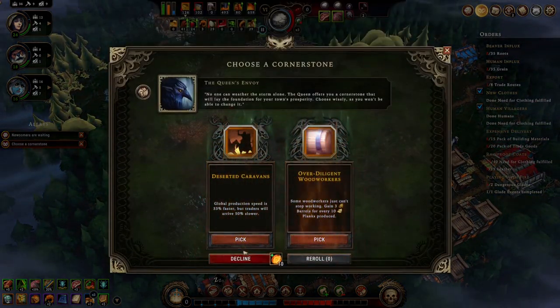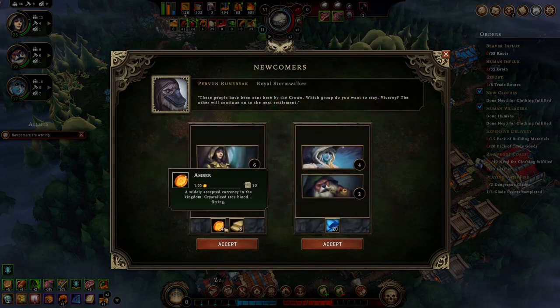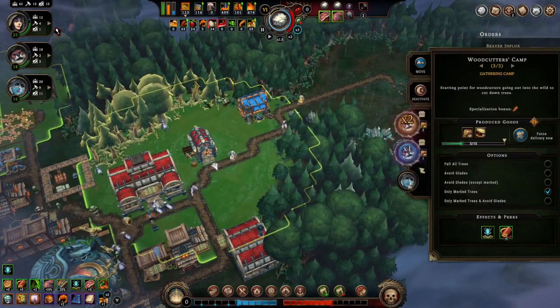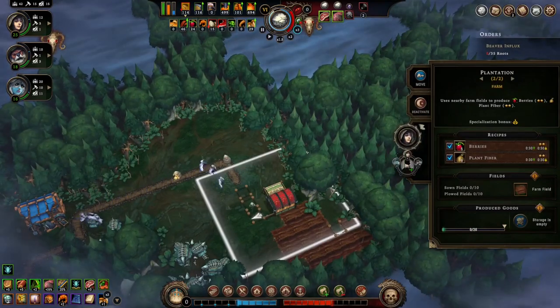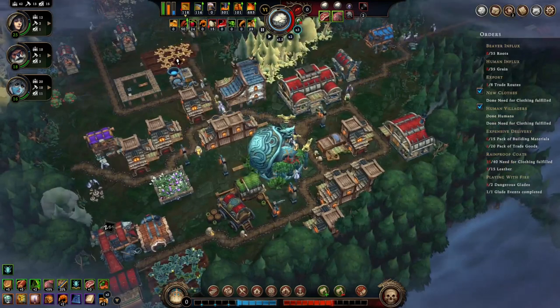Water stone — two barrels for every plank, cool. Newcomers are waiting for money and planks. We need this stuff though. Woodcutters — let's get a beaver up in here, and then over here a lady and another lady. We've got some stuff we can do.